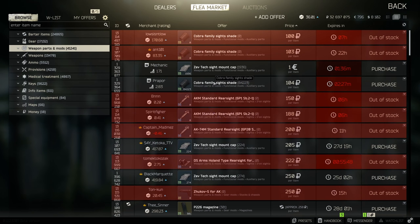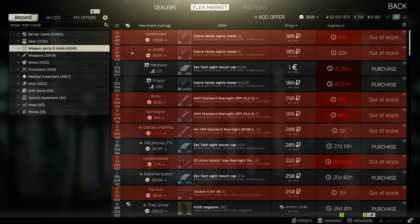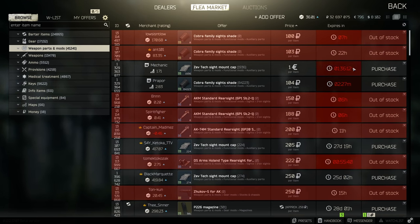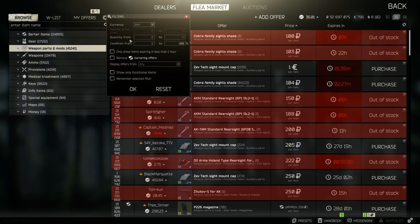Hey guys, welcome to a quick video showing you how to get rid of these pesky out-of-stock filters, as well as a few other things afterwards. To get rid of the out-of-stock items, head up to the cogwheel and change the quantity from zero to one.